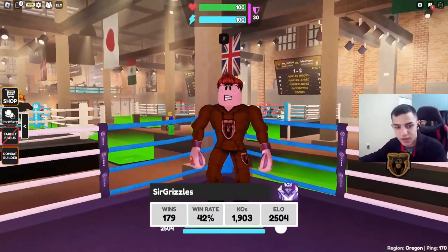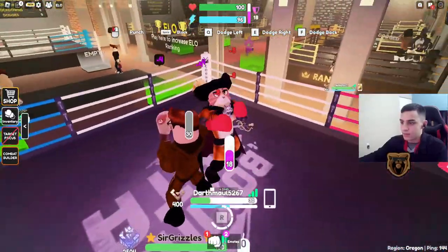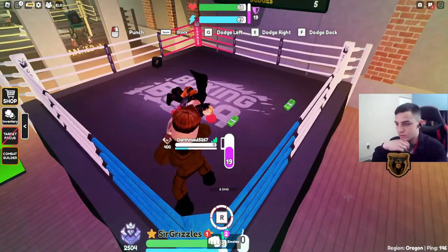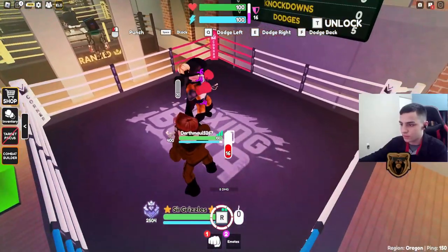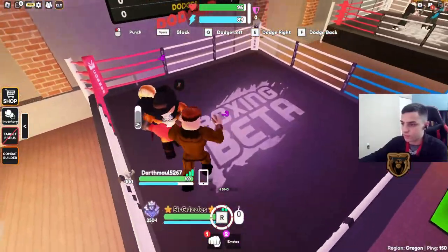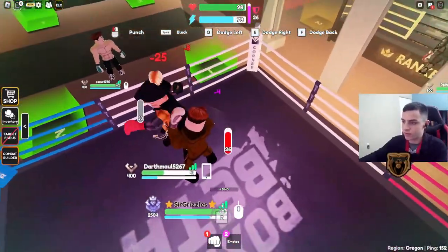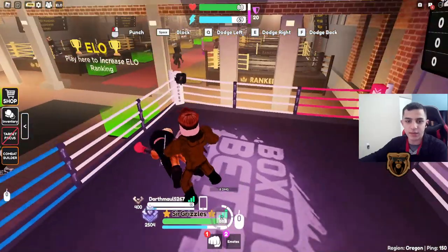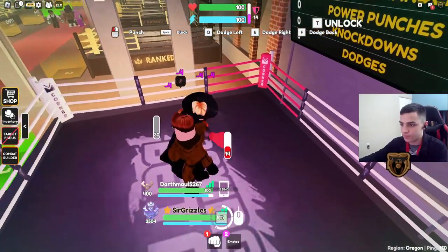My block is low so I back up — now it's close. He doesn't block enough so this isn't the greatest fight to demonstrate. My block is low but that's okay, he just wasted all his punches. For this round I'm going to literally let him attack my block and show you what I do. My block is low so I play a bit more aggressive — okay he gets close, block, dodge, and now my block is back so I can hit him with a power punch.